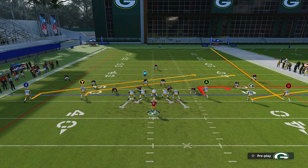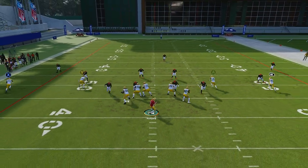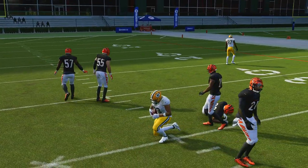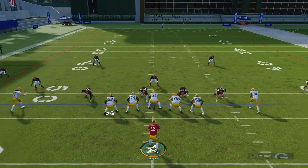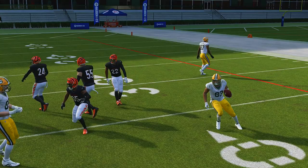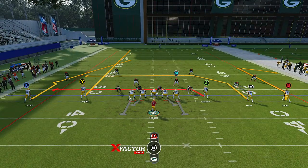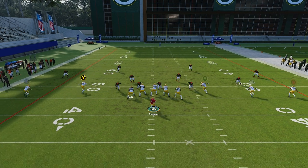I'm going to come out with shallow cross, and this is really good against cover three. When you're running verticals against cover three, ideally you want to hit that RB route on the right side. A lot of people know this — when they see this formation using cover three, this guy is going to be open every single time in four verticals. But a lot of users know to play that area, so I'm going to show you a way to throw it on the short side of the field.